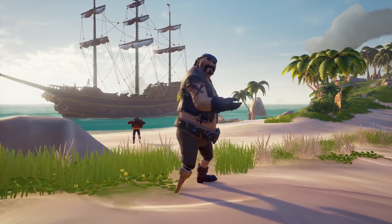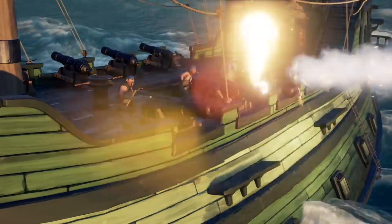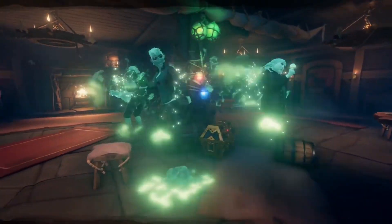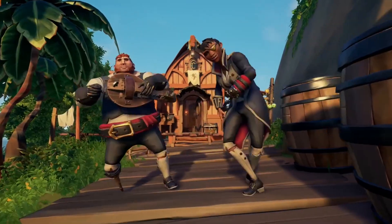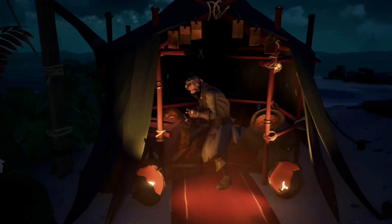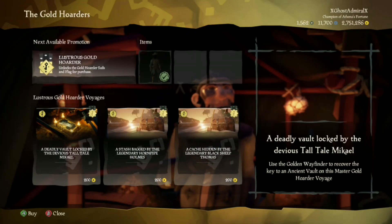The first thing you need to do before you start these Gold Hoarder vaults is get to reputation 25 in the Gold Hoarders. You won't be able to buy any vaults before you reach this level, but it's very easy to get to. You can more or less get there by scavenging around random islands, finding loot and just organically playing the game. Once you are ready, go to your nearest Gold Hoarder and buy a vault voyage.